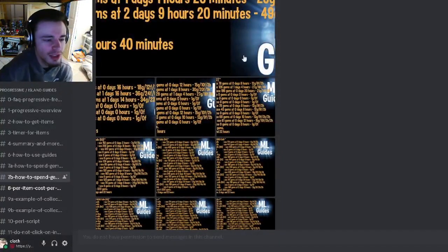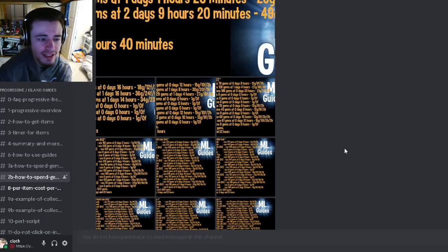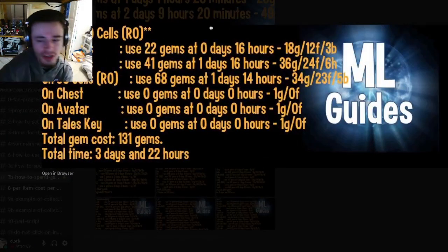It just gets even bigger beyond that. But you can get rank zero really easily — you just need to do like one of the era sagas and you should be able to get it. Keep that in mind before going into this. Now let's go over how you're going to get it: once you go into the Tails challenge, you'll see a bunch of different nodes that you need to make your way through.